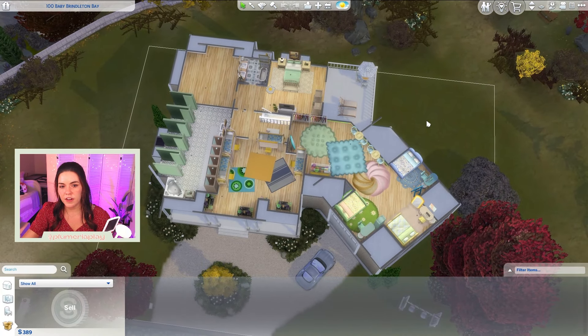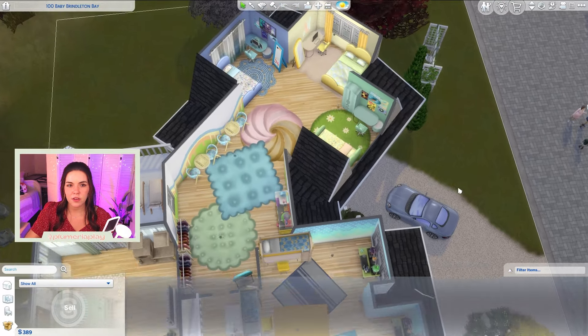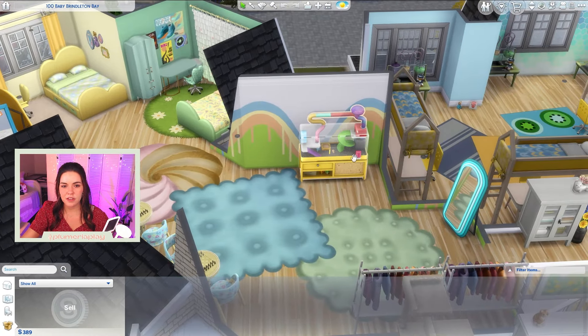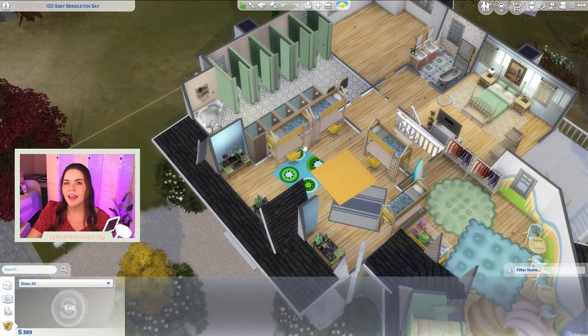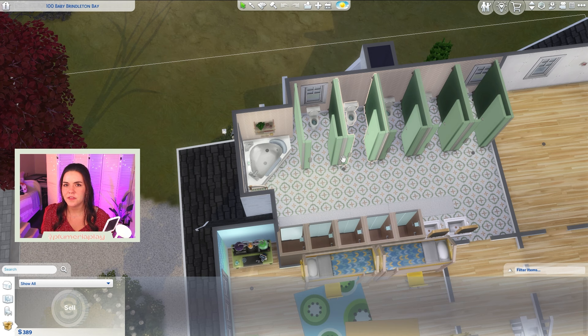We've got a big teen area over here — here's where their room is gonna be. We've got some clothes, and I'm thinking maybe we can make and sell some outfits. They've got chess tables and each of the kids has their own little area of the room in a different color. It's not made for any children specifically because it can't be. We also got a hamster. Right next door is the kids' room with four bunk beds, because bunk beds prevent monsters under the bed.